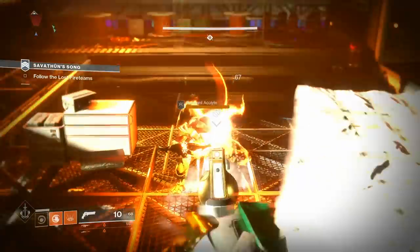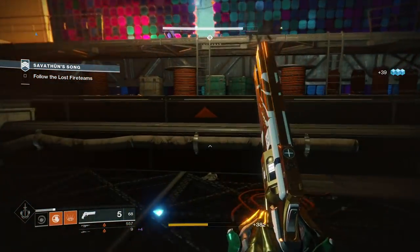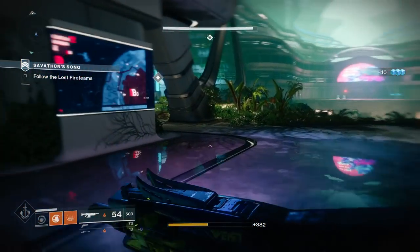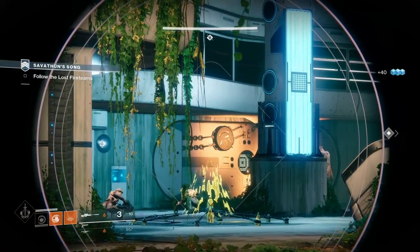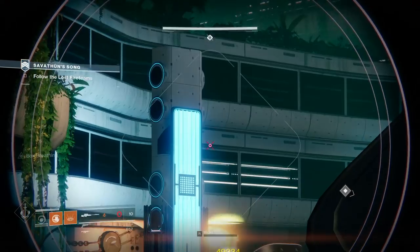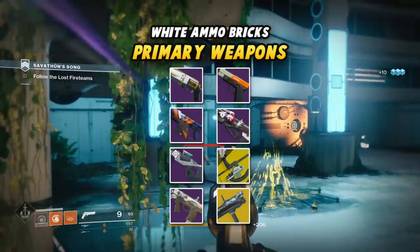I'm going to keep it simple. All you need to worry about is what weapons will be taking what kind of ammo — which weapons are going to take white bricks, which ones are going to take green bricks, and which ones are going to take purple bricks. Starting off with primary weapons: these are the weapons that will take white ammo bricks, aka kinetic ammo. Hand cannons,